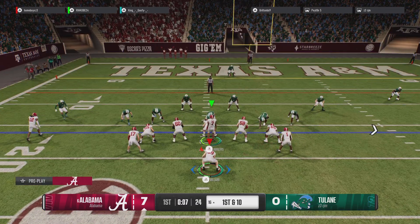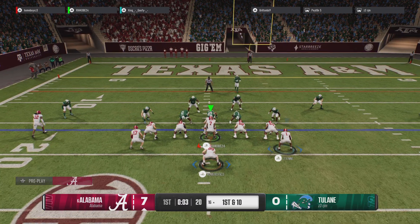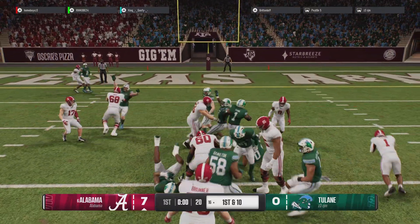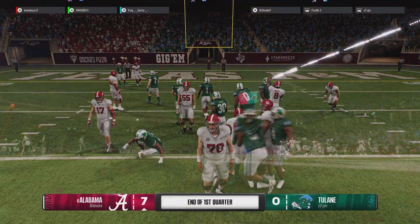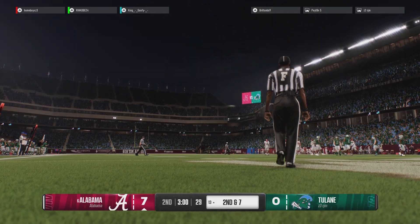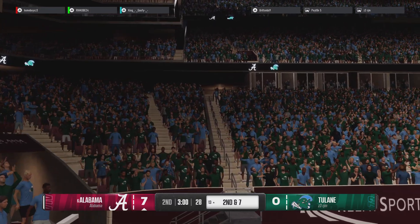I love offenses and quarterbacks that are willing to take the easiest throws — those easy throws that are guaranteed to get positive yards. I'm gonna take big shots down the field too, but don't forget, it's easier to pick up 2nd and 5 or 3rd and 5 than it is when we start getting into those long yardage situations. On 2nd down towards the receiver, it's incomplete.